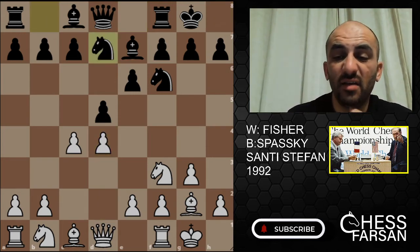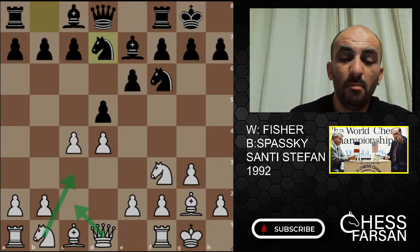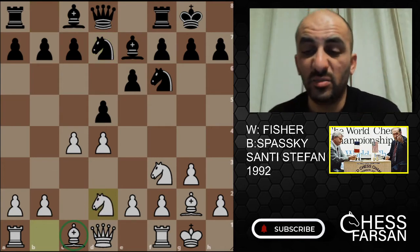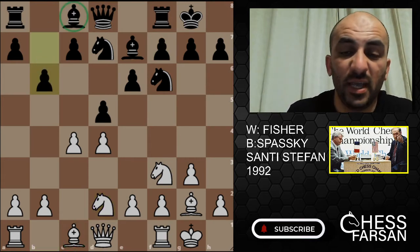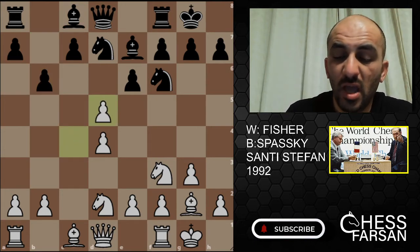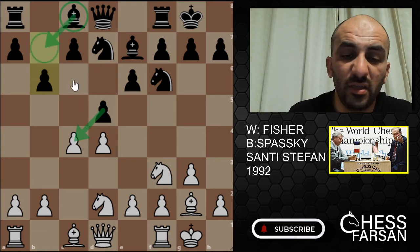D4, Knight BD7, and here Fischer — like usually they play Queen C2 and then Knight C3 — but here Fischer played Knight D2. This is not really the best move, but it's okay. Now Spassky knows that Fischer has to develop, so he develops to B6. C takes D5 by Fischer — I think Fischer was scared of D takes C4 and then Bishop B7, with that diagonal opening up.